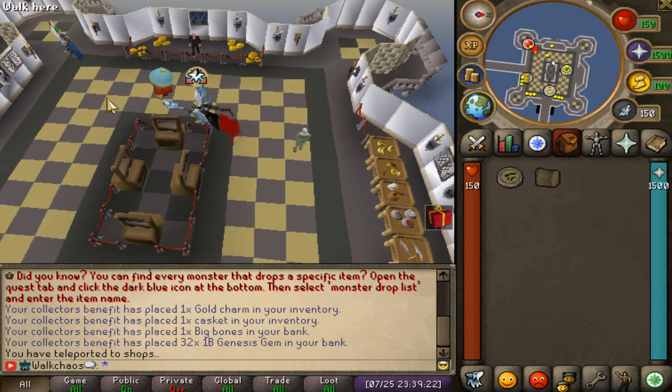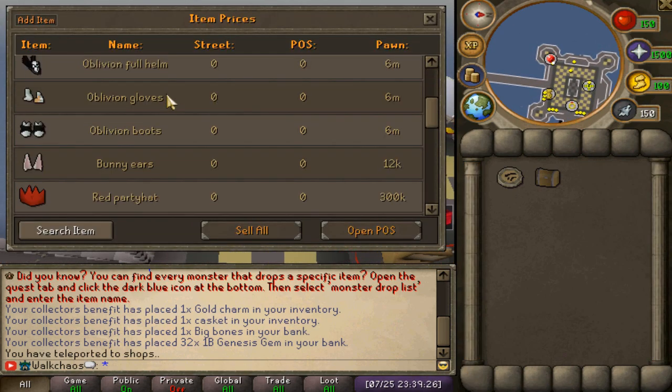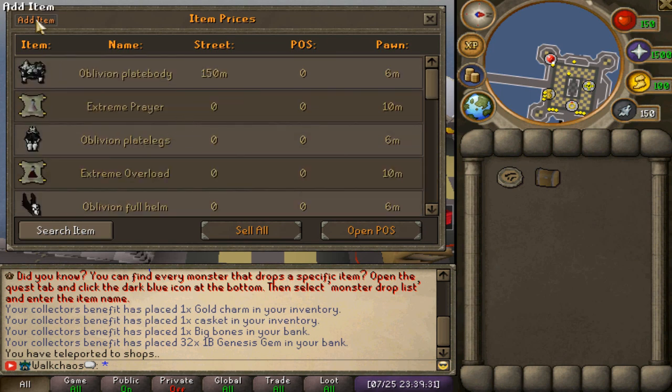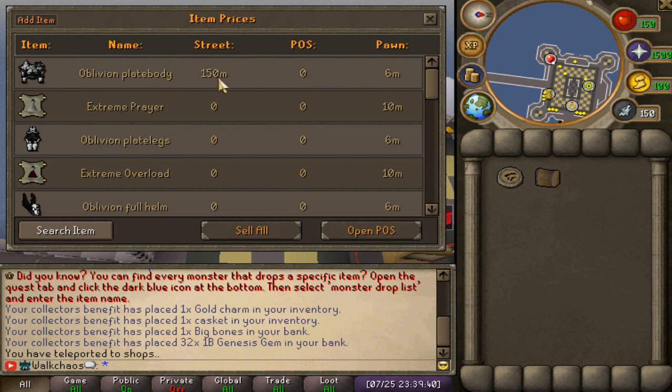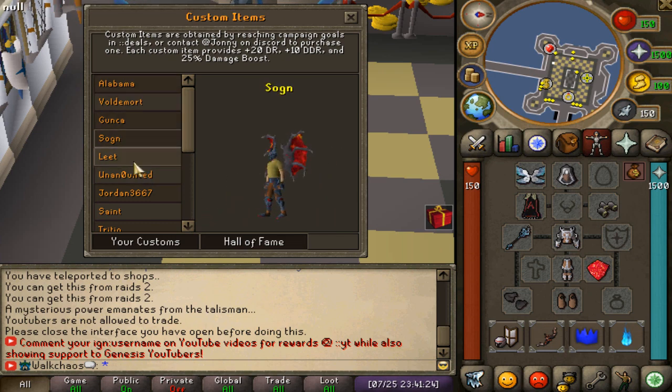The new and improved pawn shop: go to the column shops and find the Genesis pawn shop. Trade the NPC and you'll get a brand new interface. You can add items, search for items, sell all items, and open POS from there. The street value is shown so you can go ahead and buy at the POS price as well — very very nice.